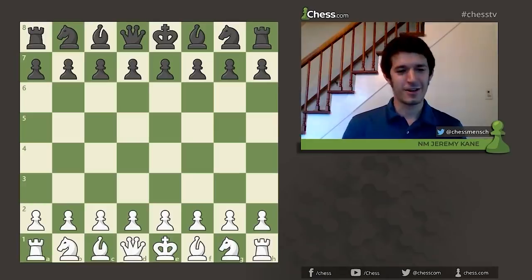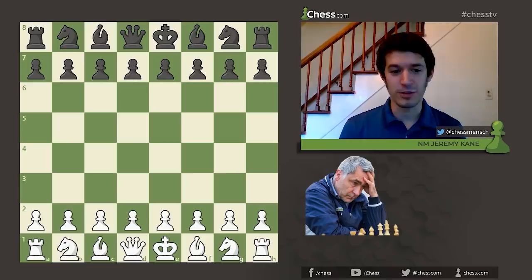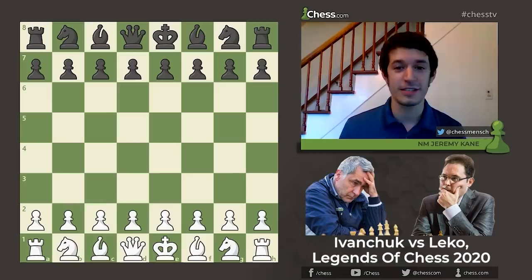Hello, this is National Master Jeremy Cain with Chess.com, bringing you a game of the day covering yesterday's amazing game at the Chess 24 Legends of Chess tournament between Vasil Ivanchuk with the white pieces and Peter Laco with the black pieces. Heading into this game, Laco led by one point with only one game left in the match, so this was a must-win for Ivanchuk against a very solid opponent.